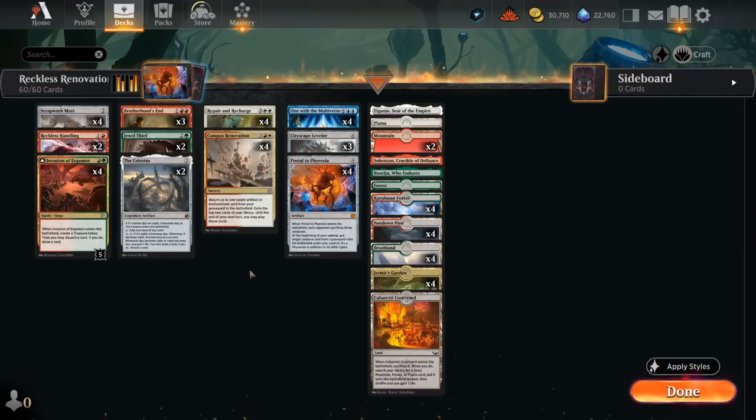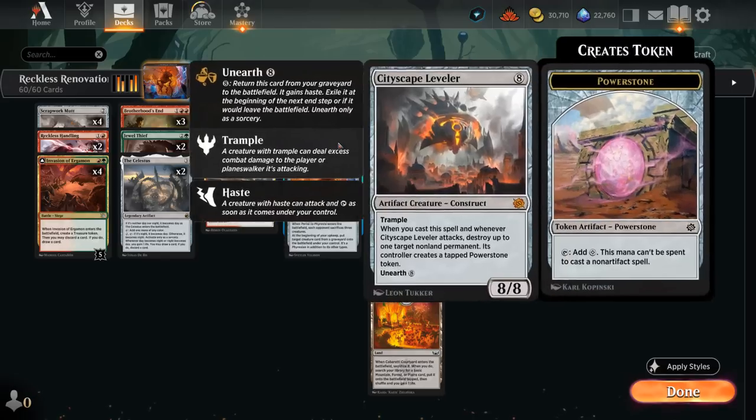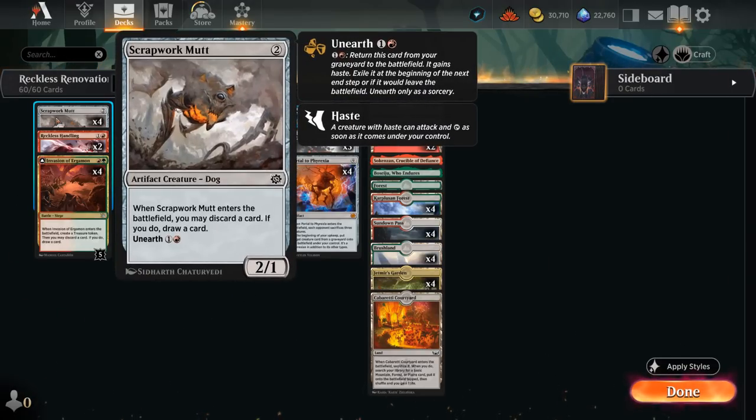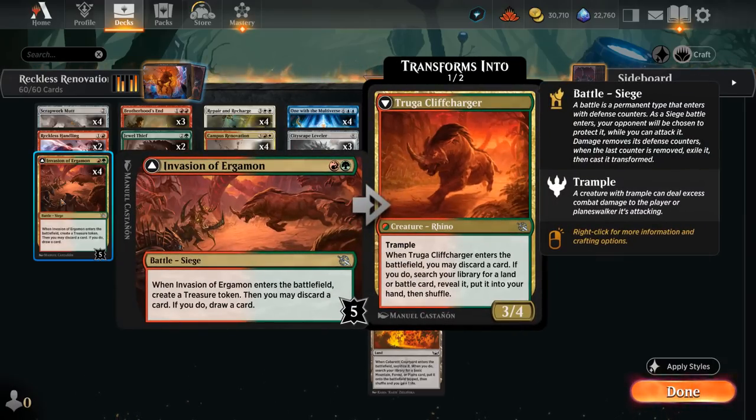We need a bit of ramp to cast these on turn 4, since turn 5 is often too slow, and we also need some discard outlets to put these expensive cards in the graveyard in the first place. That's where Scrapwork Mutt comes in handy — a 2-mana 2/1 creature; when it enters we get to discard a card, and if we do, draw a card. We can also unearth it for one and a red to do it a second time. Invasion of Argamon is the main reason to play green in this deck: we get to discard and draw but also make a treasure token, setting up a turn 4 Repair or Renovation.